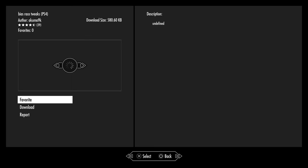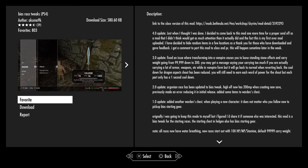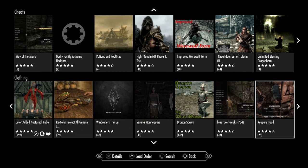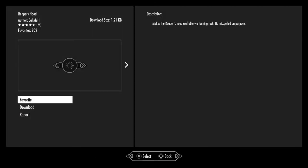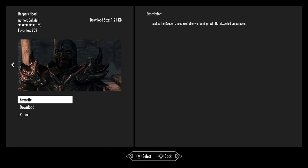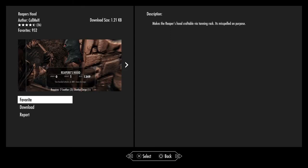Bias Race Tweaks — basically just overhauls the race tweaks for various different races. Reaper's Hood — which is basically the dark brotherhood hood. Reapers Hood, craftable by tanning rack — it's misspelled on purpose. So yeah, there you go if you want the Reaper's Hood.